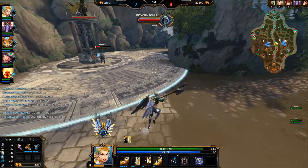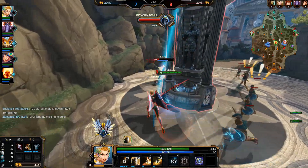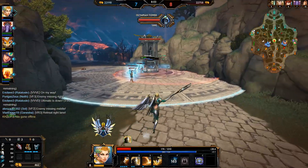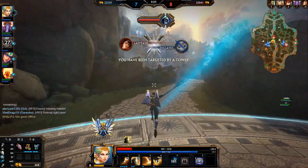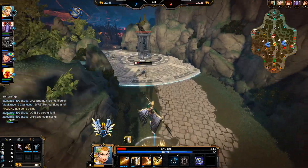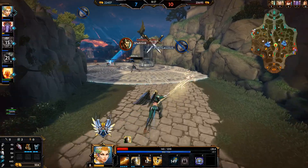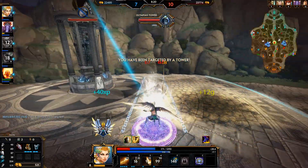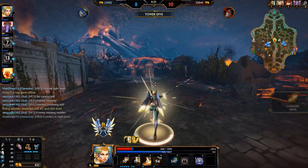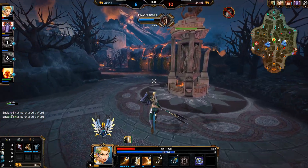He's just going to go for the clear here. Ratatosker wants to go in here — we can definitely dive this. Oh my gosh, he missed. I actually have my ultimate available here. There we go. We got her. It's unfortunate that Ratatosker missed, but we were still able to get the kill in the end at least.